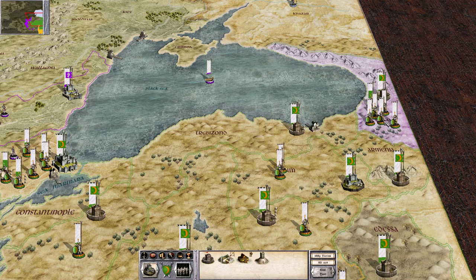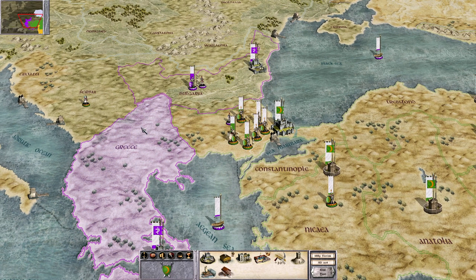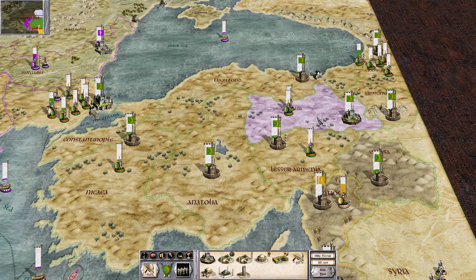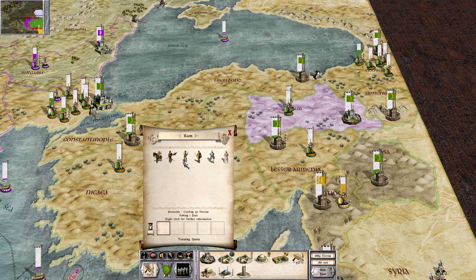These guys are all being moved into Georgia. Some of them are already in there — that must be why I couldn't combine the troops. Georgia is pretty firmly held. The Byzantines still have a decent amount of troops over in Bulgaria, moving into Serbia and Cyprus. Let's get some more recruitment taken care of — Turkmen Horse, Normal Archers, Spearmen, Heavy Cavalry. That should be enough for now.